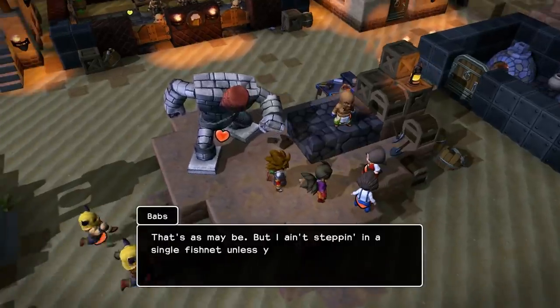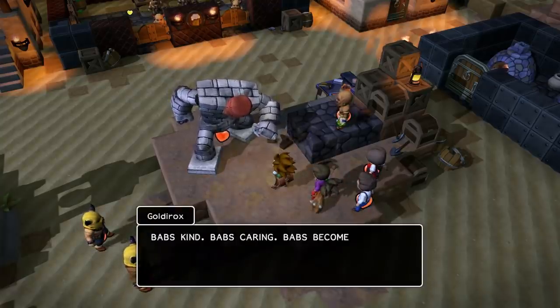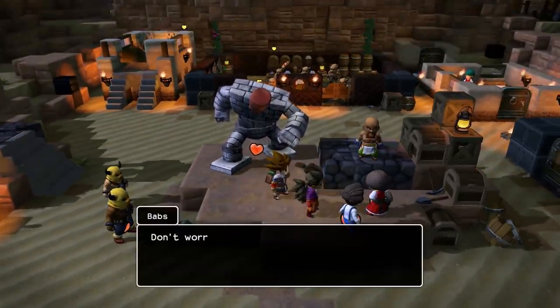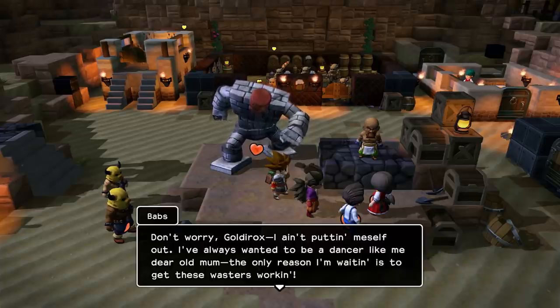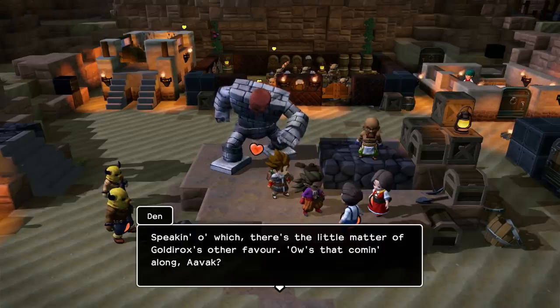That's as may be, but I ain't stepping in a single fishnet unless you do everything Goldie Rocks asks first. Babs kind, Babs caring — Babs become dancing girl for me. Me not worthy. Don't worry, Goldie Rocks — I ain't putting myself out. I've always wanted to be a dancer like me dear old mum. The only reason I waited is to get these wasters working. Speaking of which, there's a little matter of Goldie Rocks' other favour — how's that coming along?